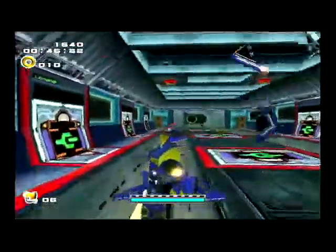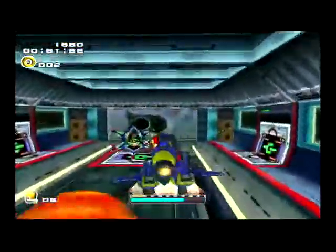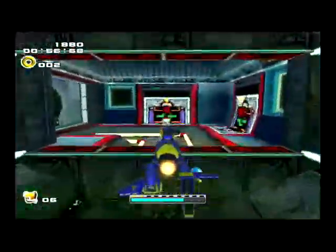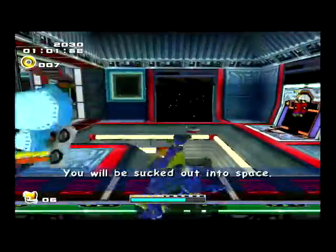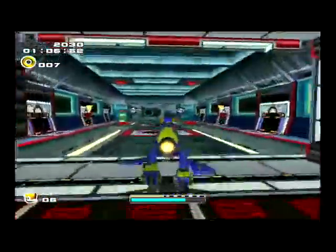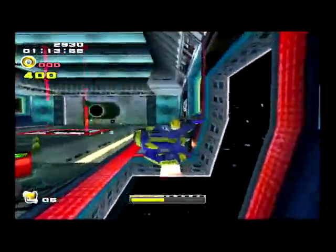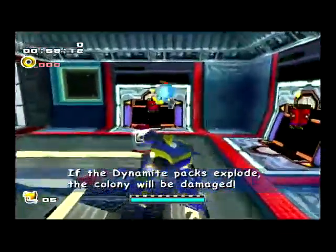Why aren't I targeting the enemies right in front of me? The targeting system has like no reach. Those things are really annoying — it really goes to show you how awful the targeting system is, because it's so easy to accidentally target those rising dynamite packs while you're trying to attack the enemies. And sometimes you need to attack the enemies to progress through the levels. I didn't mean to target any of those dynamite packs — it just happened.